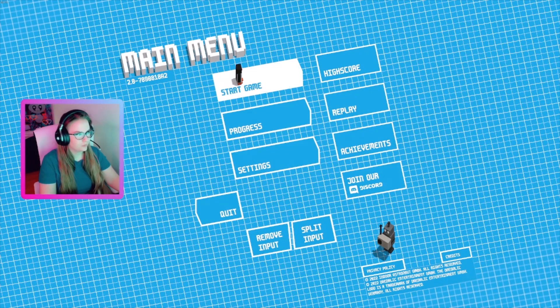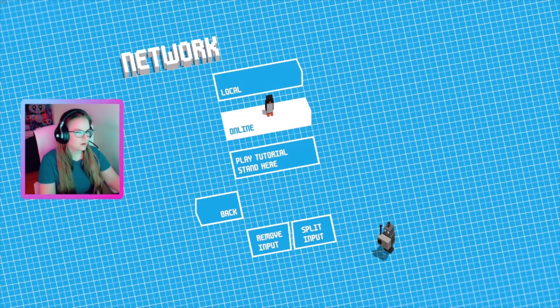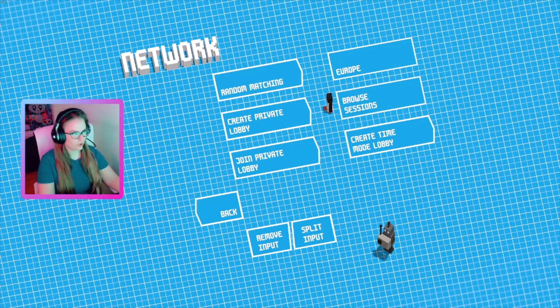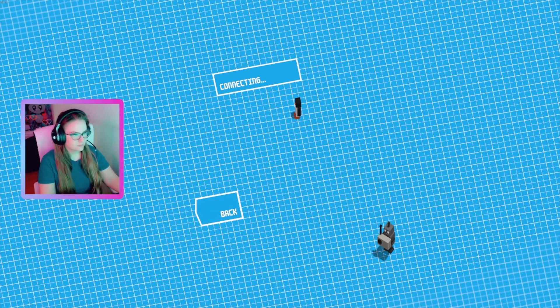To start the game we go stand up here and we gotta press spacebar for the first time, and then we will go to online. EU because I'm in England, so that's my server. You can browse the sessions that are open or create your own — I'll create my own.